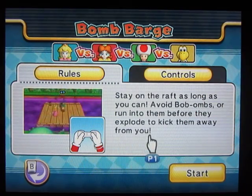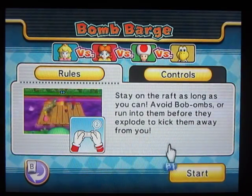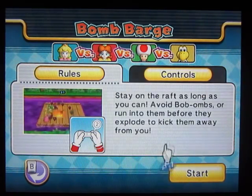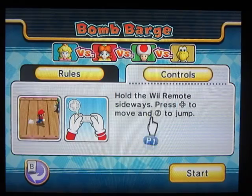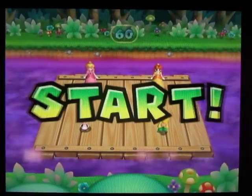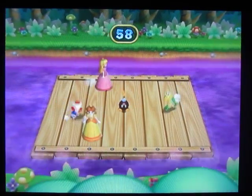Stay on the run as long as you can. Avoid bomb homes or run into them before they explode to kick them away from you. So you can jump. Oh, Poison Swamp — that reminds me of New Super Mario Bros. One of the stages has a poison swamp water.